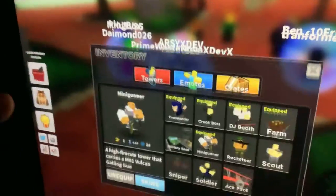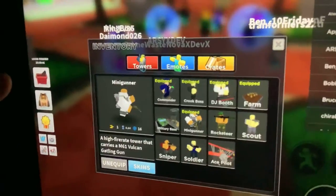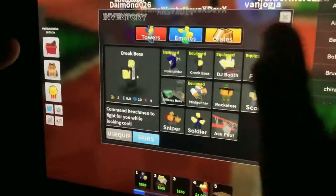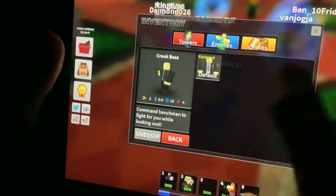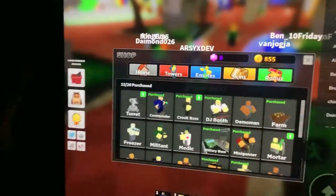You can see my inventory — it's really good and I have the crook boss like I told you. I don't have skins for it right now, but I might get some.